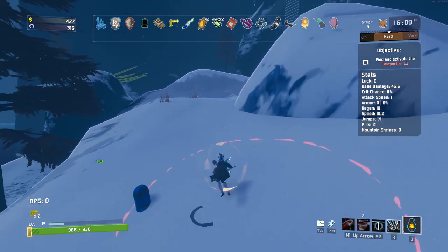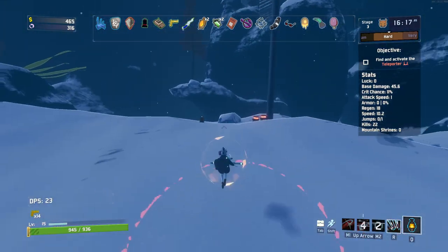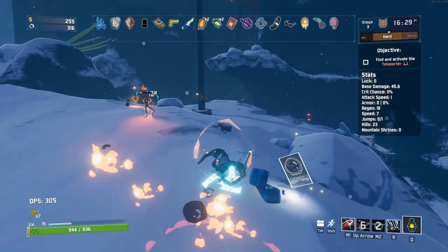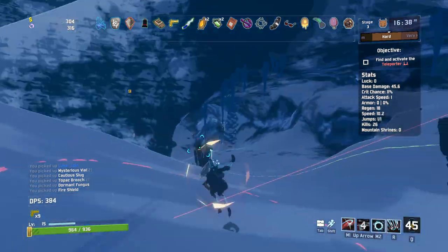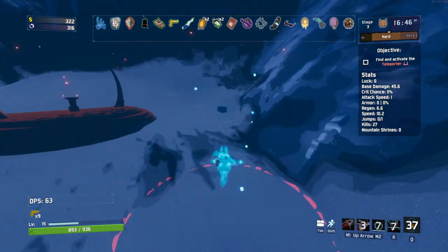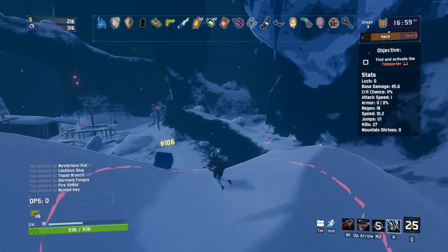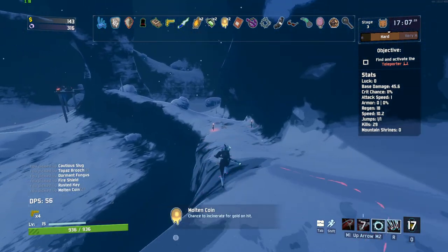Getting up to the higher areas is just the worst with this momentum movement. Let's get ourselves a new active item — create quantum tunnels, but no, we don't need the portal gun. We do need this chest though: retaliate on taking heavy damage — pretty good. There's a rusted key — still the bane of my existence, I never want you. We got another molten coin — this could be an interesting run with the amount of gold we're getting.